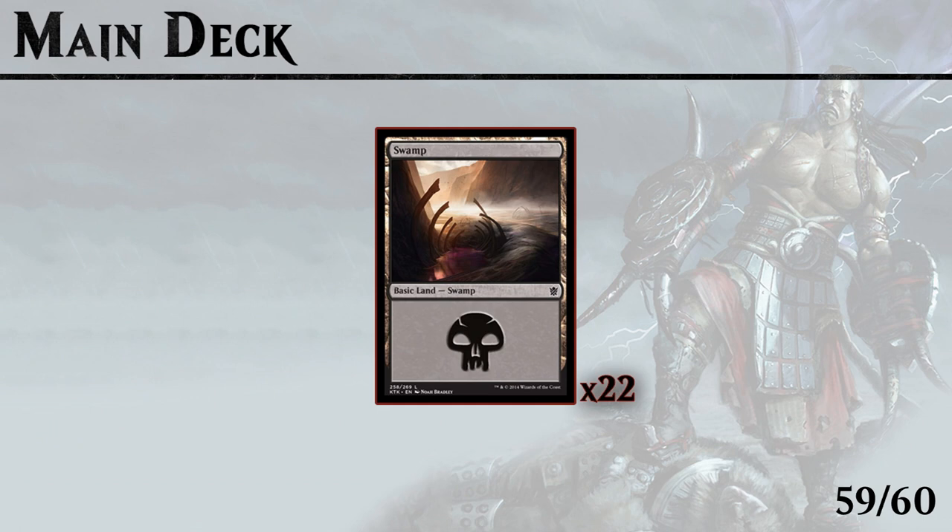You won't find a cheaper mana base anywhere else — just 22 Swamps allows us to consistently hit our third land on turn 3, and we can even get up to 5 mana to get our Herald of Torment bestowed.